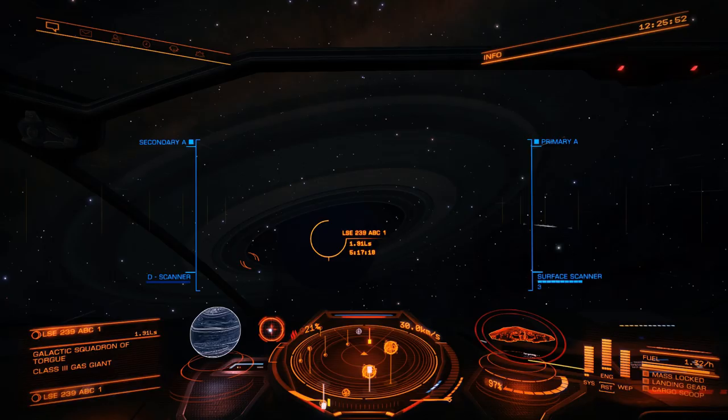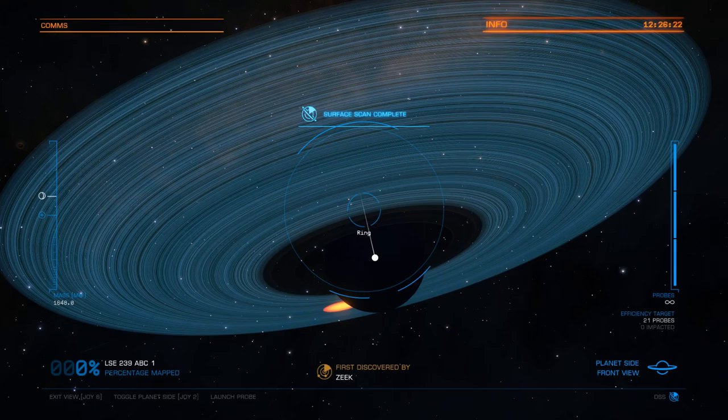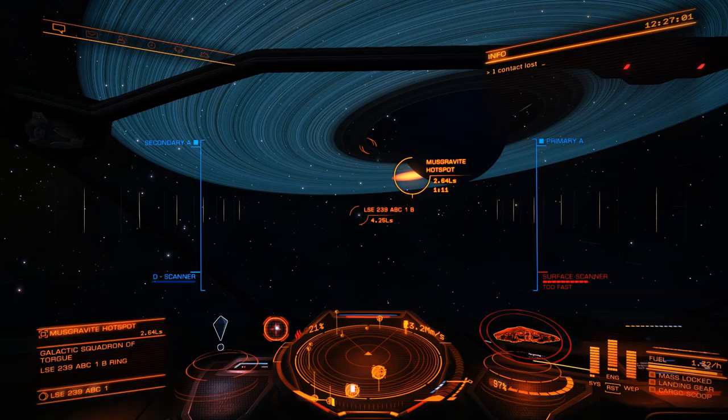Let's go ahead and find the asteroid field. Step one is to find a planet with a ring. You probably want to be specific about which ring you go to, depending on which material you want. But right now I just want to understand the process of mining. Once we arrive at the ring, we go into the surface scanner and send a couple of probes into the ring. We are scanning the ring, and now we should be seeing some hotspots if there are any. There is one over there — this hotspot shows up on our navigation screen as a mass gravite hotspot.